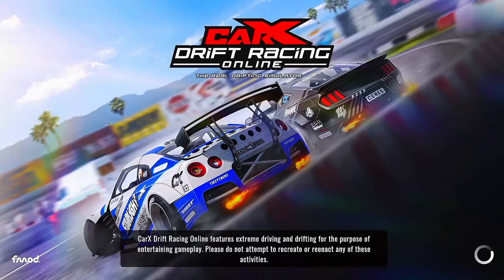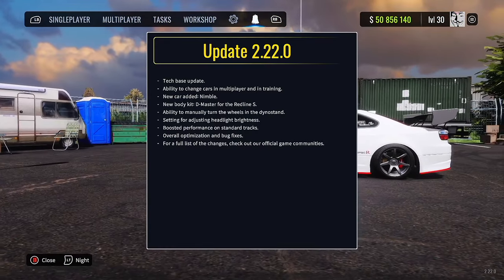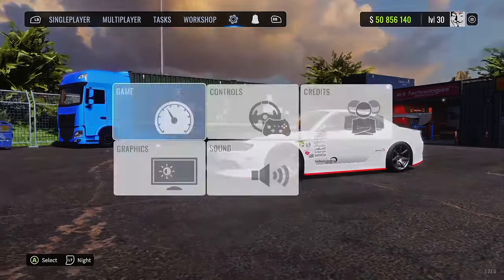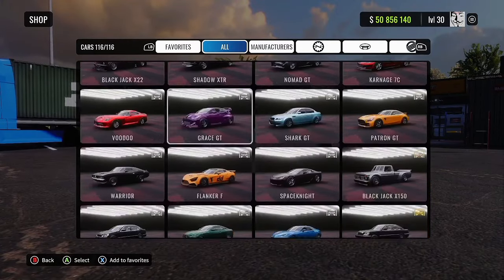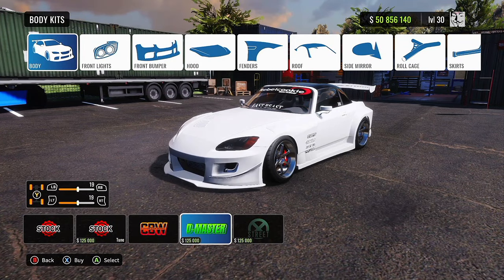One out mirror — not bad, not bad. Did we see everything though? Change cars, new car, new body kits — ah, new body kit, let's check that out real quick. I don't use that S2000 ever but I want the D-Master.